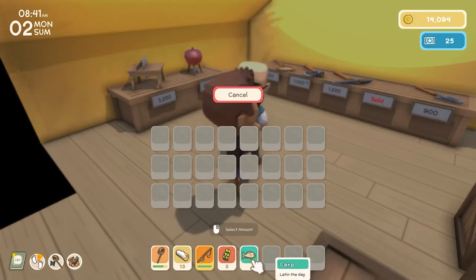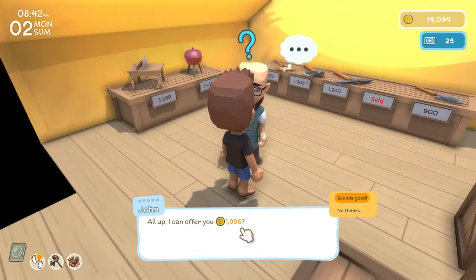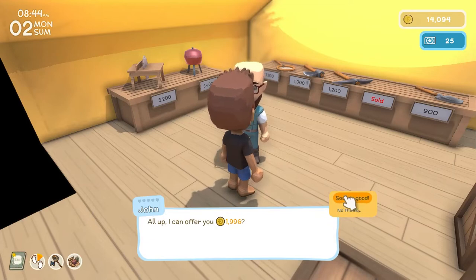Once you have captured your first fish, it's basically just rinse and repeat. It may take you a few tries to get it correctly, but fishing in Dinkum is a great way to earn dink in the early stages of the game. As you can see here, I sold one fish for nearly 2,000 dink.